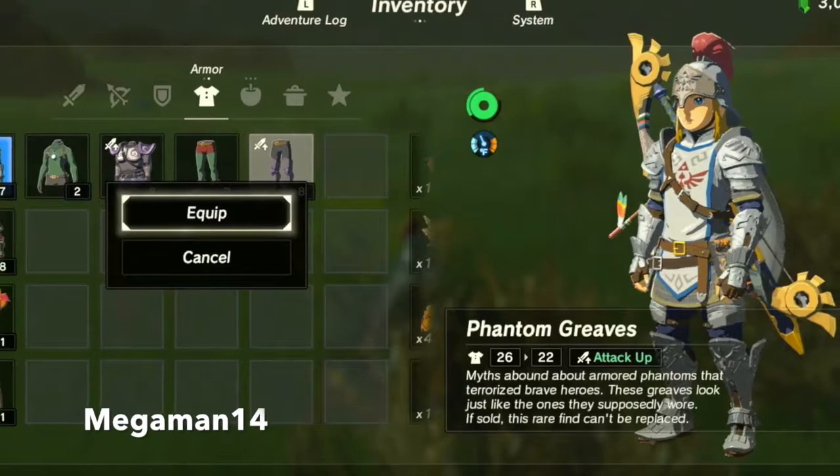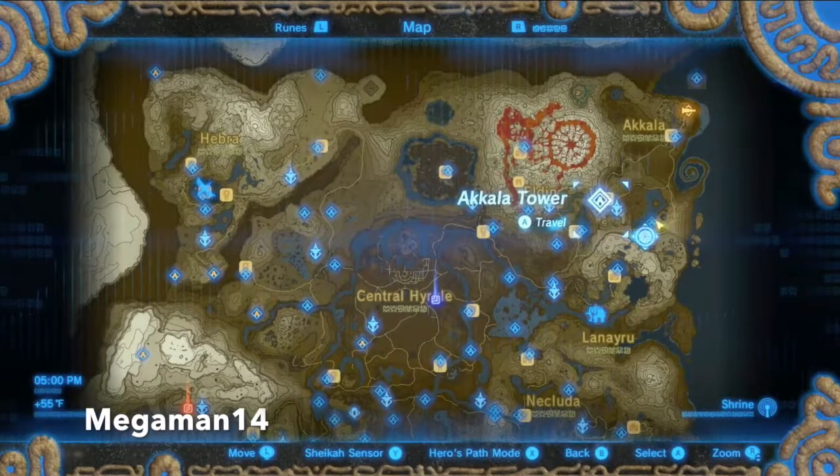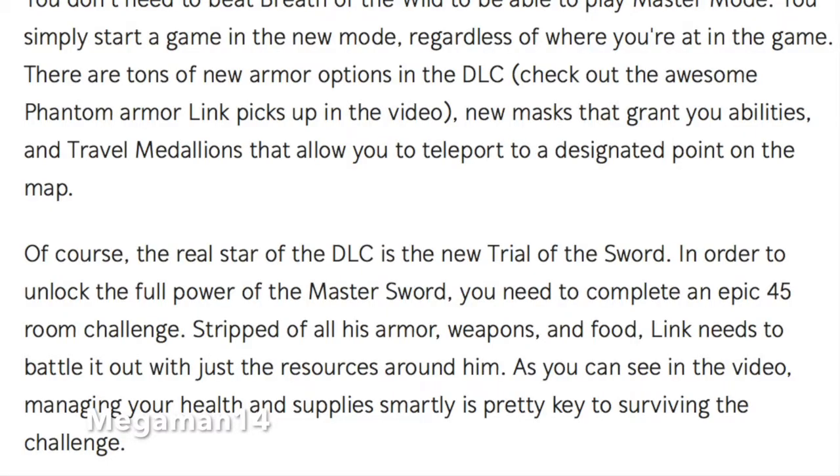There are tons of new armor options in the DLC. There are also new masks that grant you abilities and travel medallions that allow you to teleport to a designated point on the map.